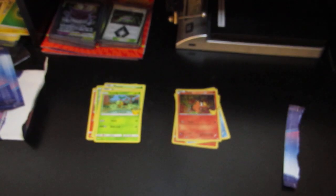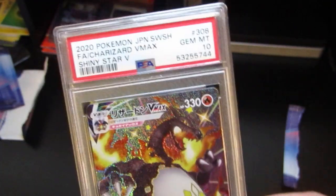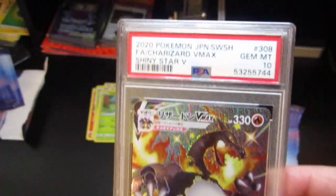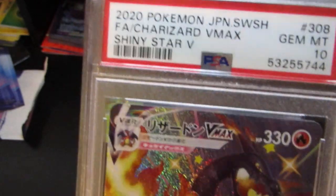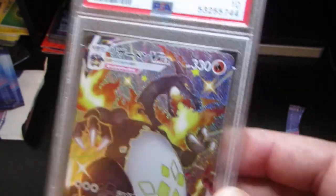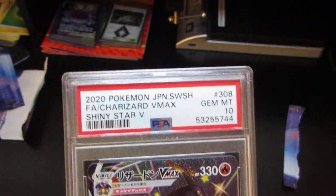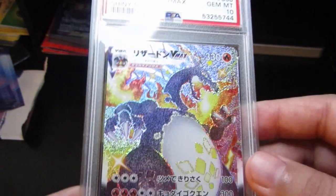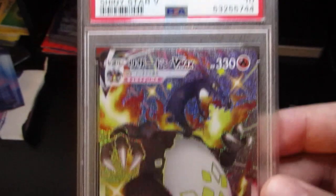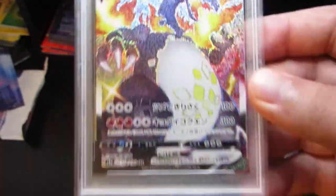Now here we go — this is what I can't believe. I'm pretty sure I made a submission video about these. These are the shiny V-MAX Charizard from the Shiny Star V set. Good luck trying to find that set — I still cannot get any more booster boxes — but look at this card, it is absolutely amazing.